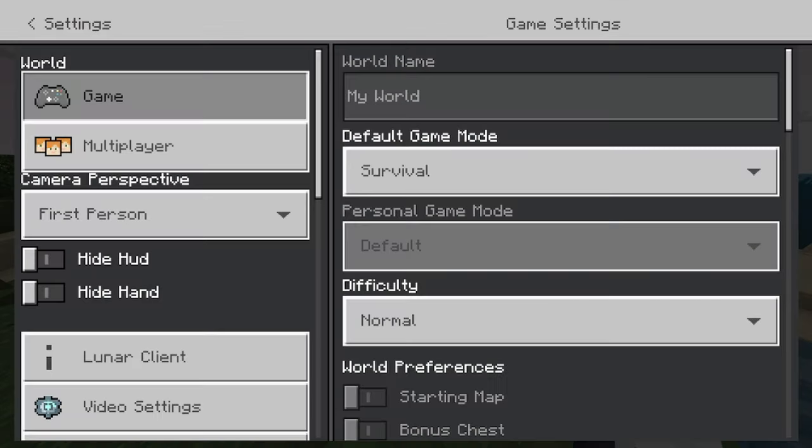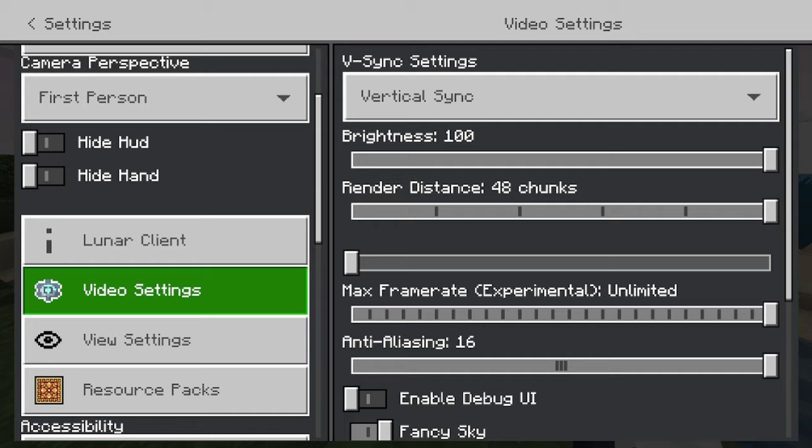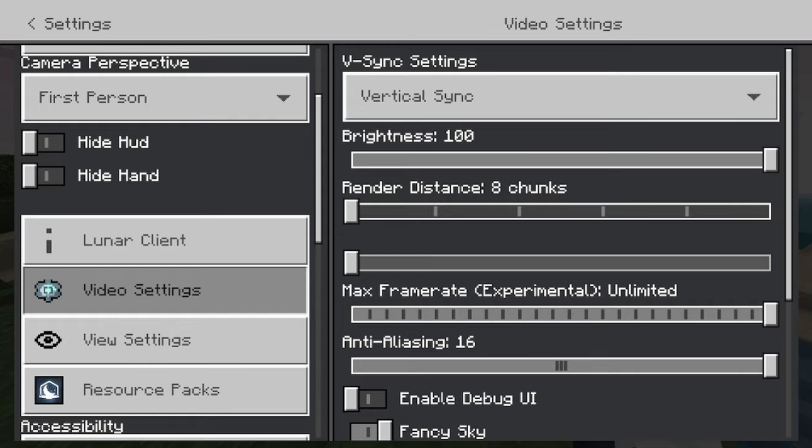Go to your menu, go to your settings, and then go down. Mine looks a little different because I have Lunar Client. Go to your video settings, and you can turn all these things down. I would say leave your brightness up, but you can turn your render distance down a bit.